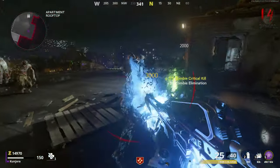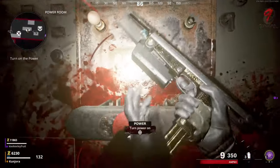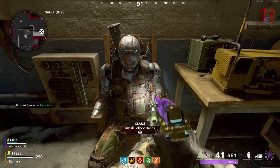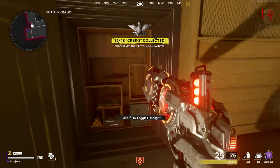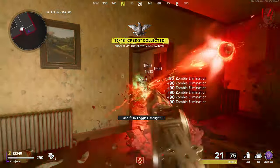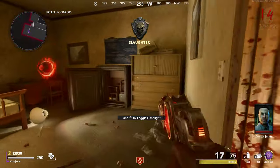Here is the rapid guide for Mauer der Toten's main Easter egg. First off, you're going to want to build the power, build Klaus, and grab the wonder weapon dubbed the Cerberus. I have guides to do all three of these things on the channel and I'll link them in the top right corner of the screen.